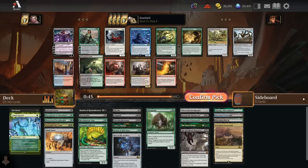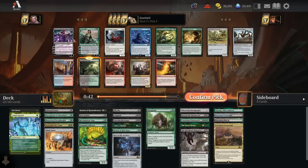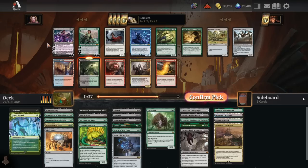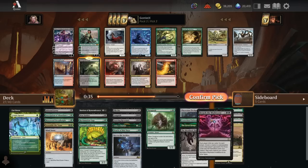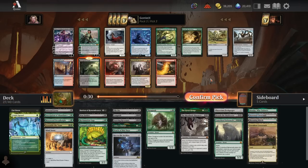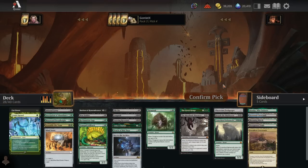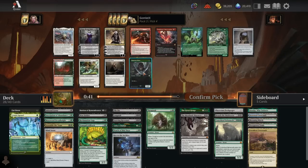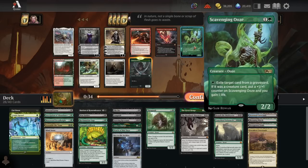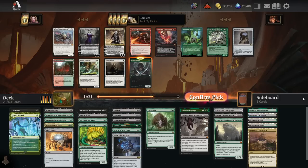Pack three pick three: Overgrown Tomb looks awesome. Liliana is a pretty strong card, but we have Breach the Multiverse, Fleshgorger, and the Behemoth for our ramp finishers already. I think I can spend another pick on a land to get things going consistently mana-wise. Take Lands Warden here because it's all small stuff now.